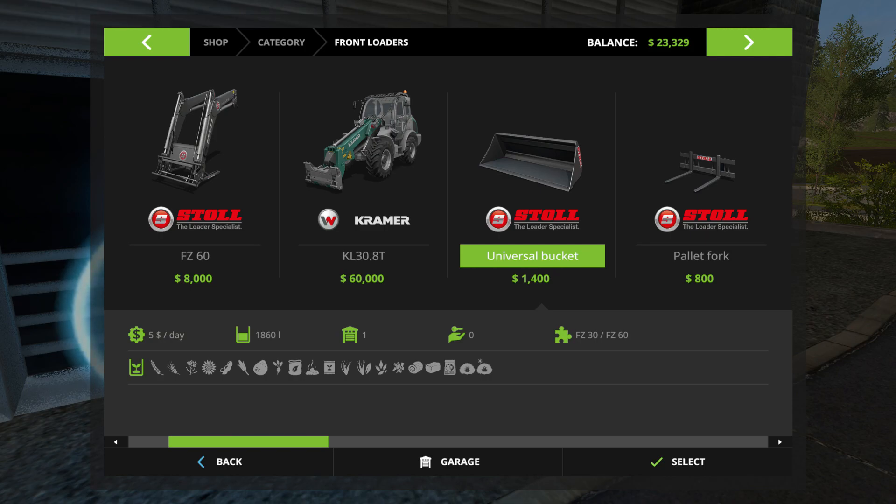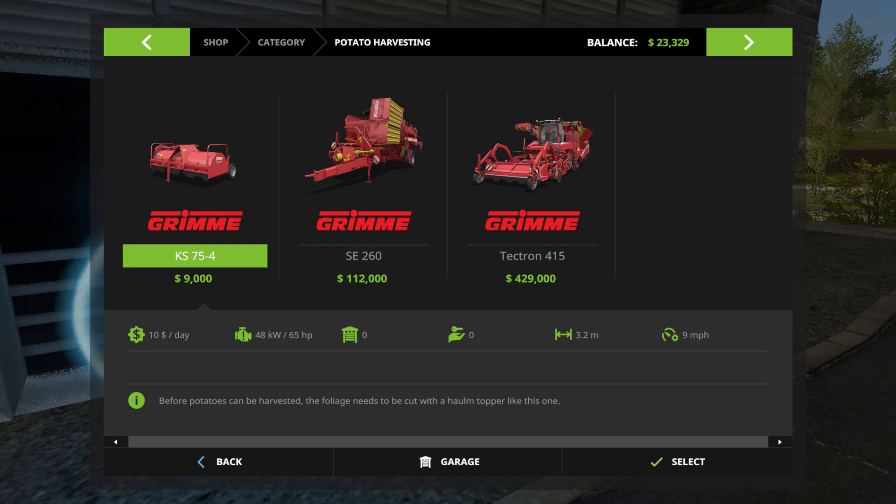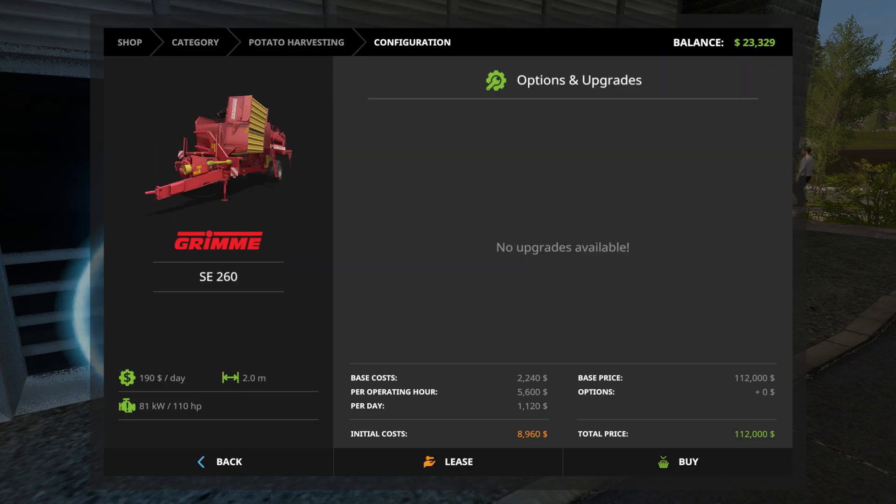While we're here at the store, let's take a look at potato harvesting. These are the implements we need — we have this one already, that's the topper that cuts off the tops of the potatoes. Then this big guy here digs the potatoes up and puts them in the hopper in the back, then squirts out the side when it's ready. That costs $112,000. If we take a look, it costs $8,960 per hour to start leasing it, and then $5,600 per operating hour. That's a lot — we've got a lot of money to save up.